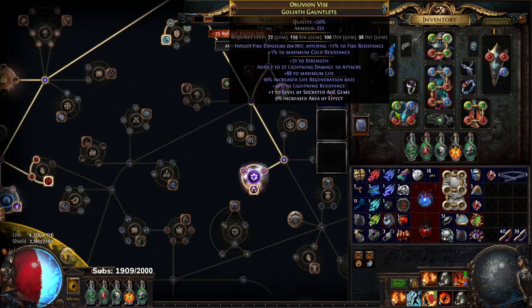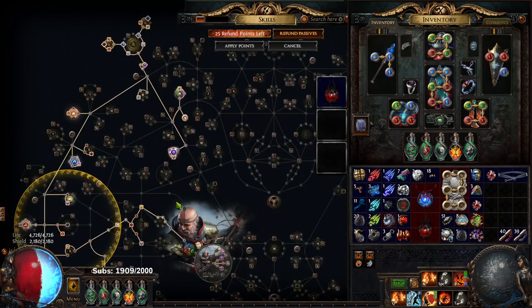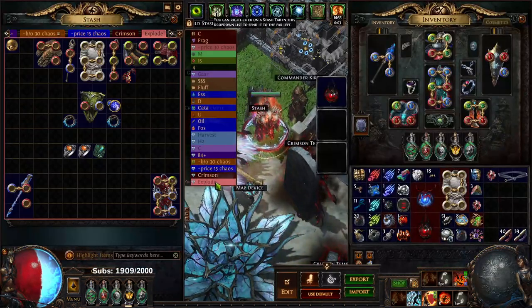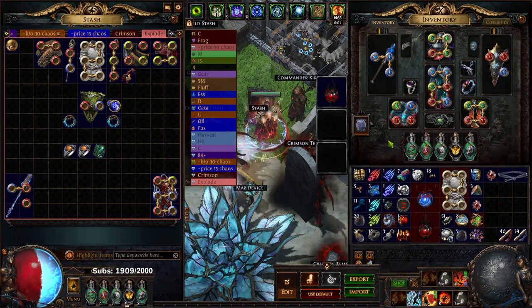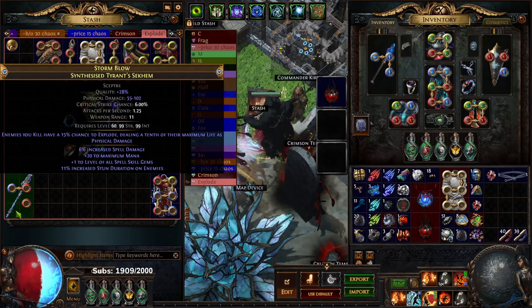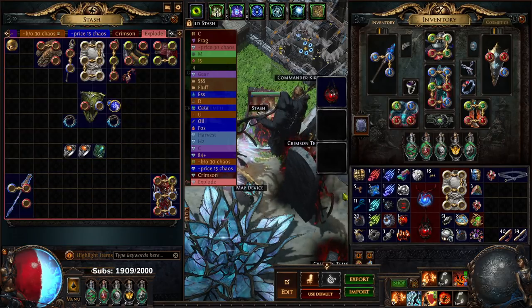This character will most likely be turned into my Bosser while I map on my new character that I'll be making. We're gonna be making an Explode Righteous Fire build as our next character. I already have some gear saved up for it — basically we're gonna use an Explode Chest with an Explode Scepter. This one's kind of rough but we're just gonna multi-mod it. But yeah, that's gonna be for another video.